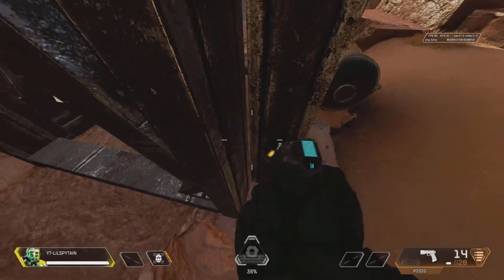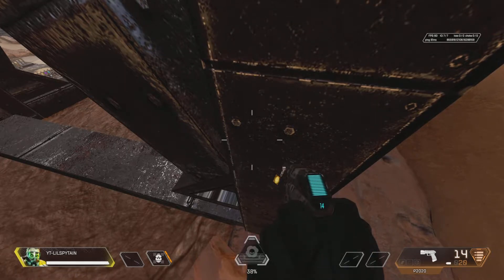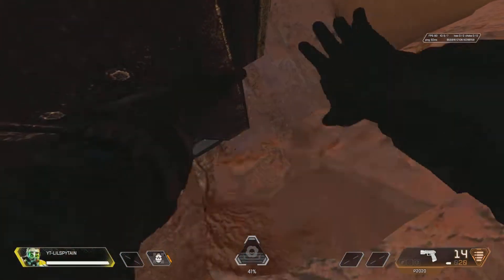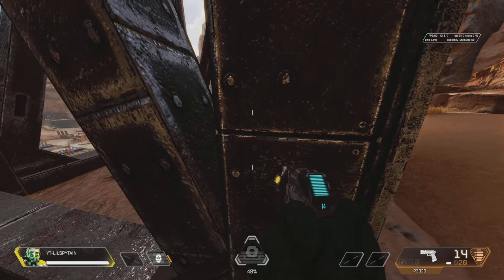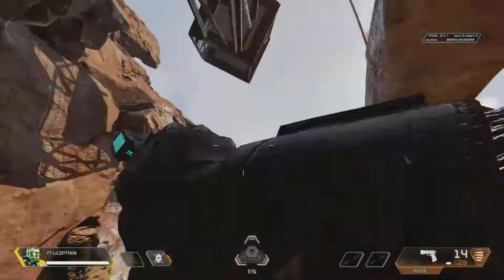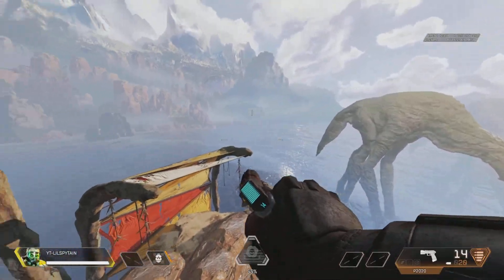Basically what you want to do is stand inside of this little pole right here and try to move around a little bit. Eventually you'll start hearing this little falling effect, and as soon as you hear it you want to place a gas trap below you so you don't get sent out of the glitch. As you're doing this it'll build up momentum, and as soon as you've built up enough momentum all you do is crouch and it'll send you flying up into the sky.